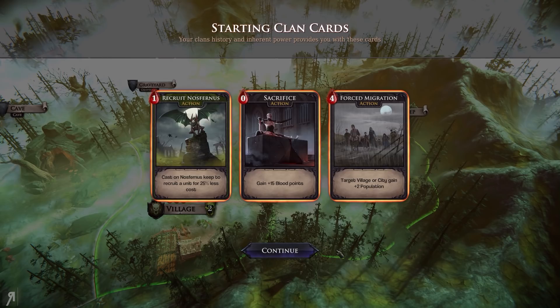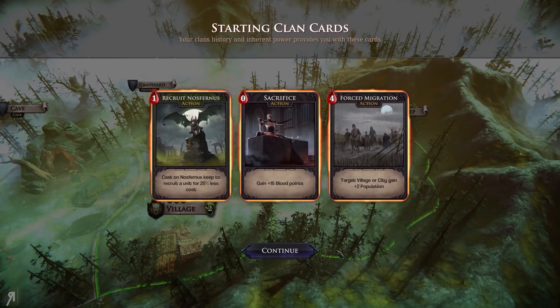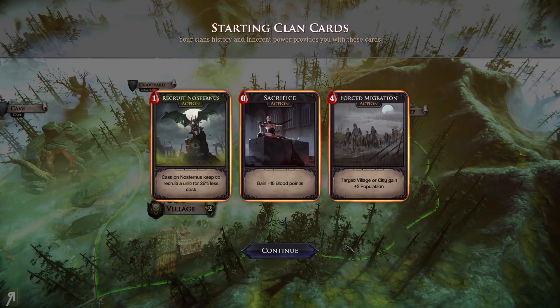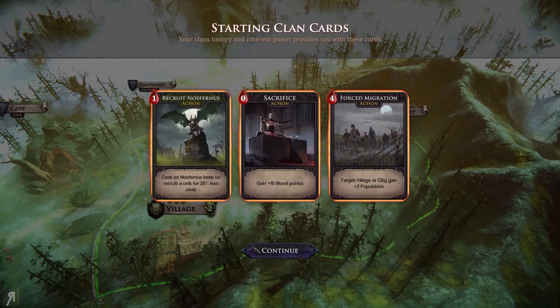To begin with we get to select some cards. Cards are not the main thing in this game — they do help and are a prominent feature, but they are not the main way of doing things. You're going to be entering into turn-based battles which are all about tactics and strategy. The cards are just a way for the game to represent abilities and various actions you can take. These are our starting clan cards.